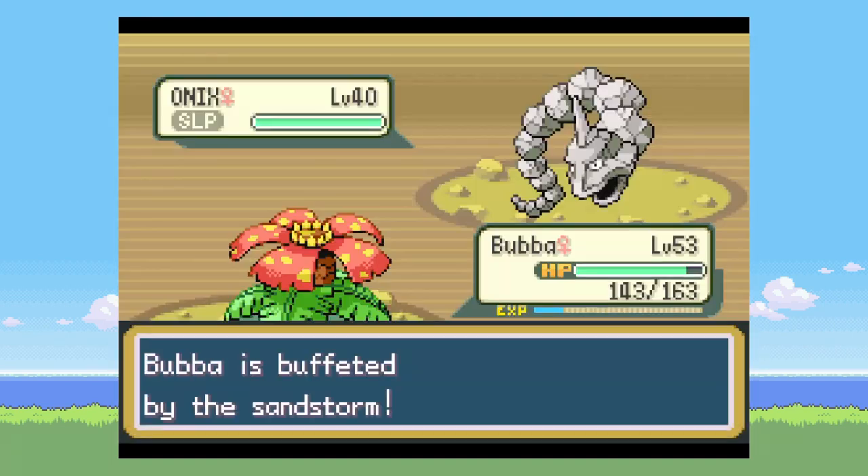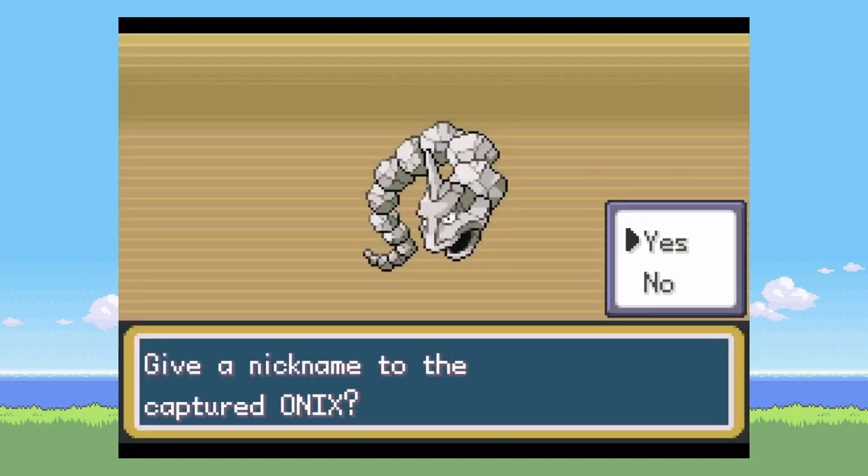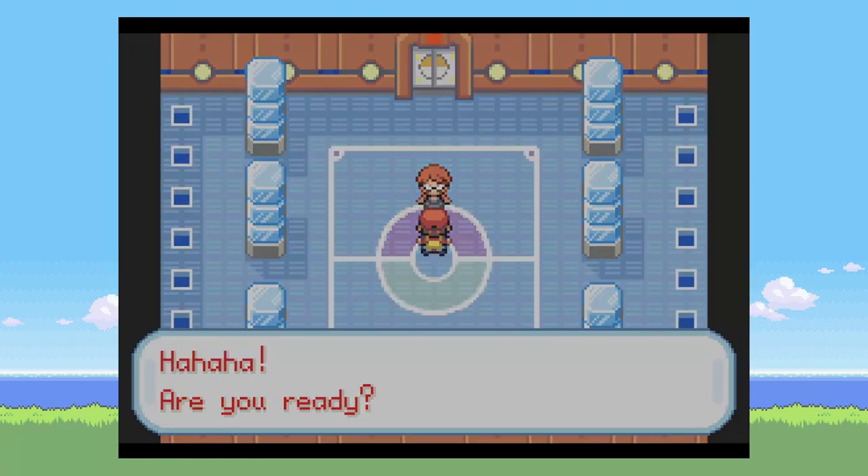On the way to Victory Road, I catch a Psyduck. Then in Victory Road, I use my Master Ball on an Onix — which is probably the only time that has ever happened in the history of ever.